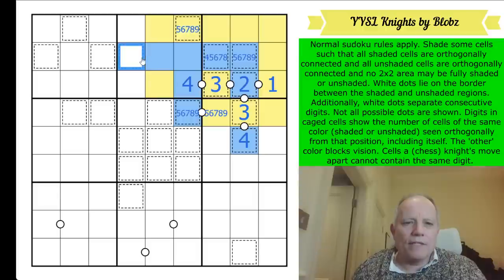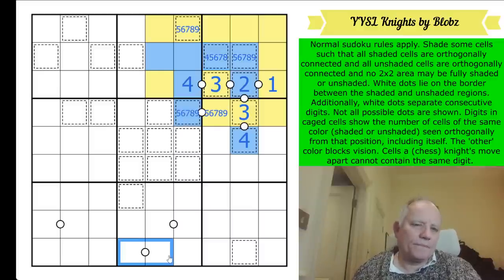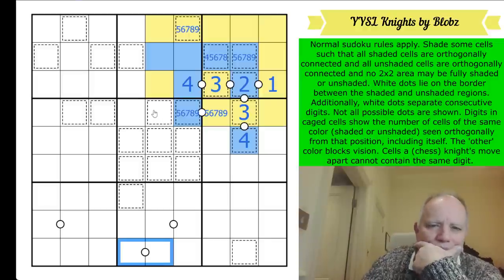So that's yellow. Now is this blue or is that a four-five pair? Don't know yet. Do we know about this dot? Don't think so.